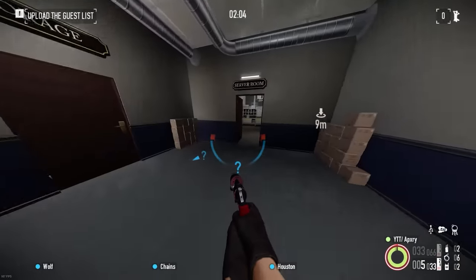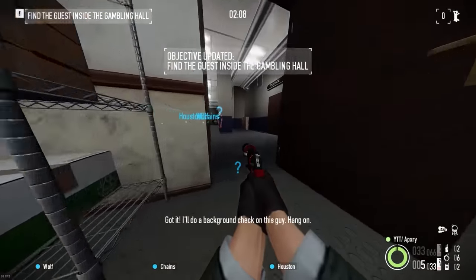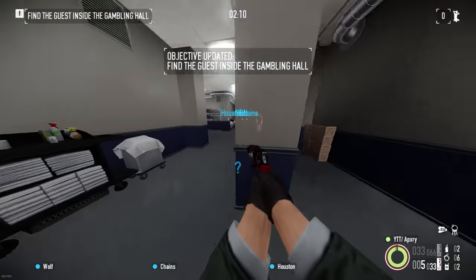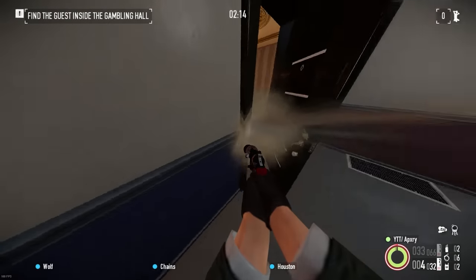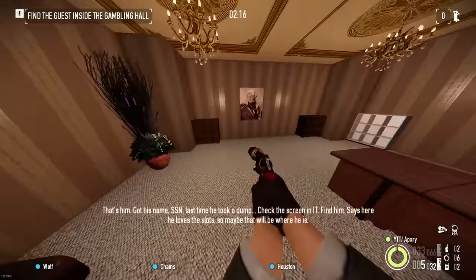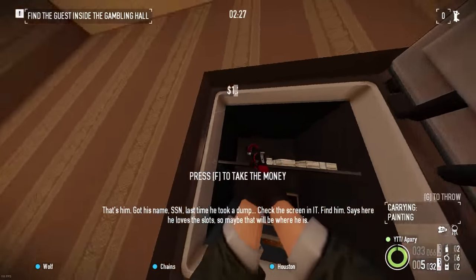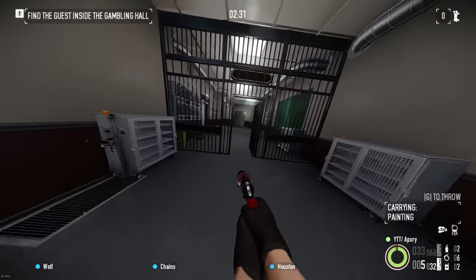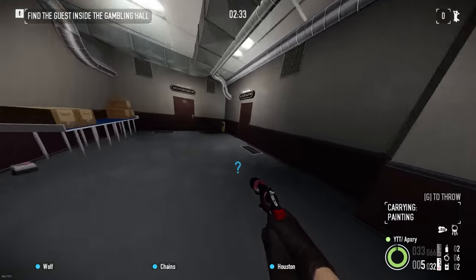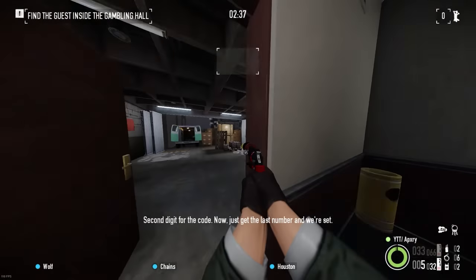Watch the guard. Got it. Now get back to IT and upload the list from an online terminal. I'll do a background check on this guy. Hang on — that's him, got his name. Now we'll find where he is. Second digit for the code... just the last number, and we're set.